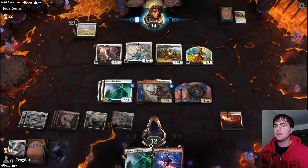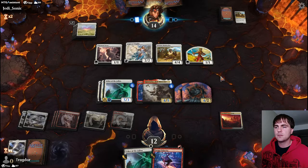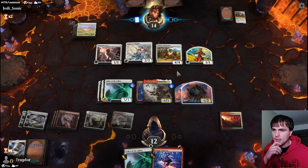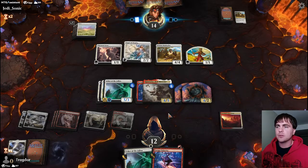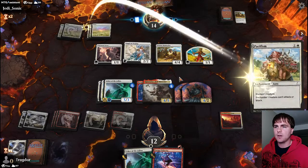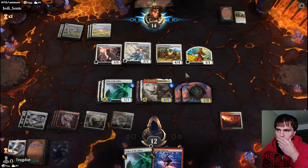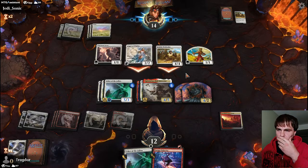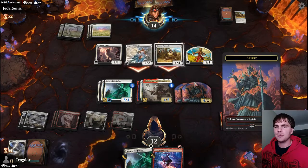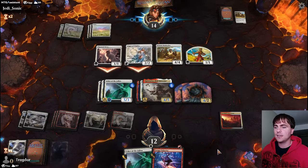Can't risk losing him. Coming with the Leonin guy again - get more lifelinkers. Now I want to trade that guy with one of these tokens, that's how I'd want to do it, and then Quintorius would block one of the 1/1s that comes in after. Oh my god, stop it. I got another land with the learn, didn't I? I forgot about that when I used Guiding Voice.